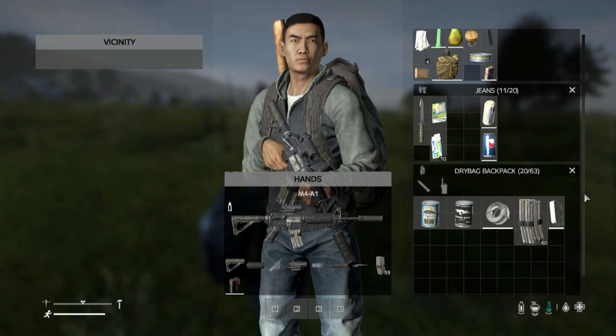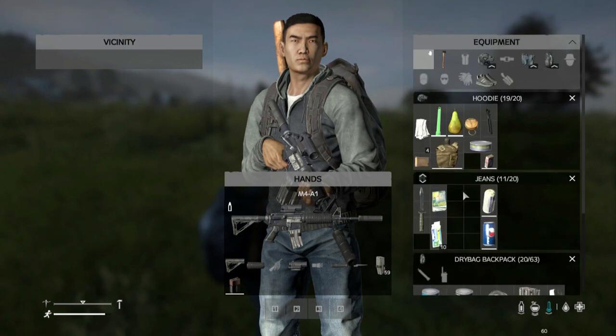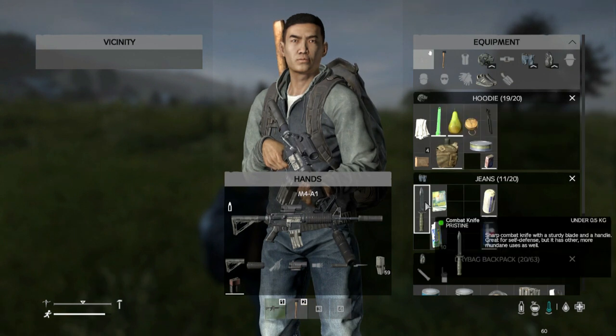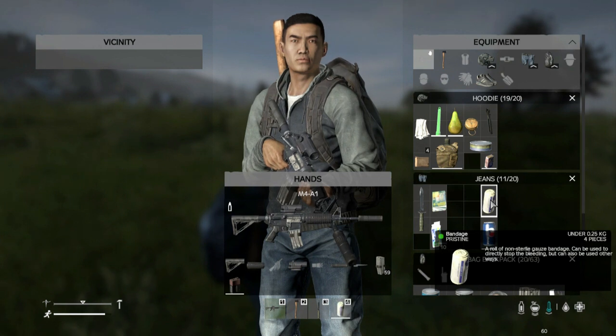We've got a nice black dry bag, a combat knife. We can select these and assign hotkeys - that's number one. We've got an axe, that's number two. Our knife can be number three, our bandages number four. So because we've got access to init.c, we can do this - we can have whatever loadout we want.